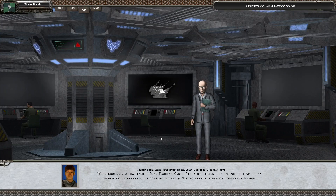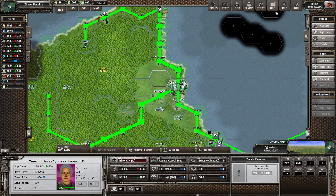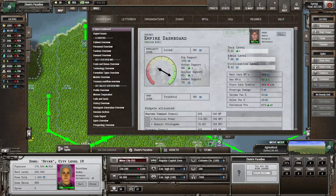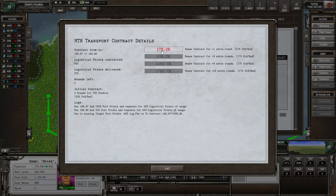We need to replenish the contract. There's a new machine gun design — it would be interesting to combine multiple MGs to create a deadly defensive weapon. Before we forget, the Maritime Tradehouse contract — let's extend it. There's only one round we can extend with that money, and we need 525. Let's look at the decisions to see if there's something that would give us more money.